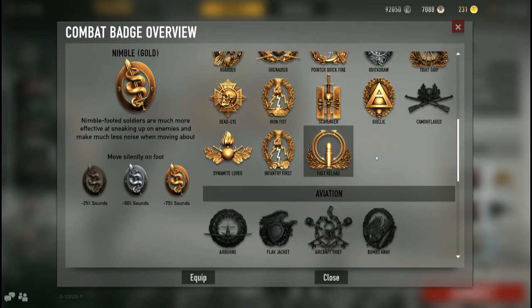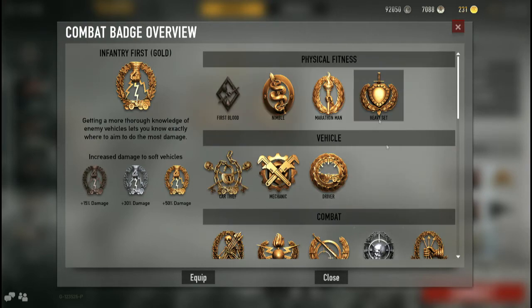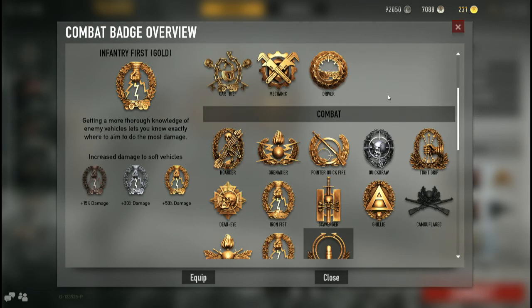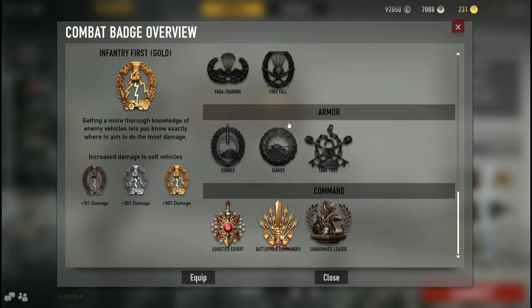If you really want to go infantry hunting, you could take Infantry First and Heavy set and literally go hunting with Panzerwurfmine Langs. One Panzerwurfmine will actually destroy a Jeep, but you will need two or three to take care of an APC. That's pretty much it badge-wise.